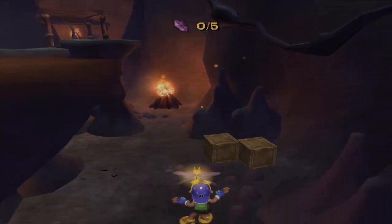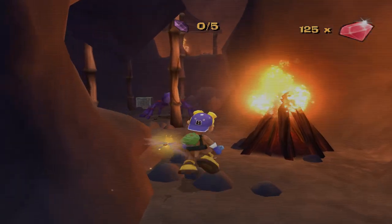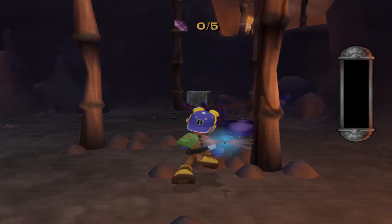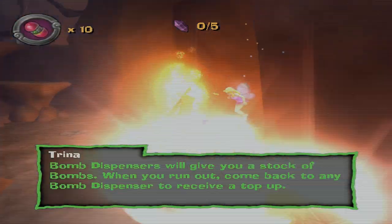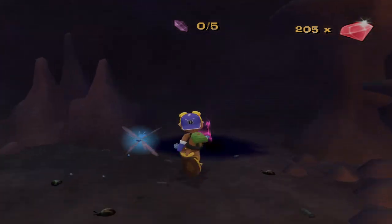We've got some mad platforming, which is cool. I don't remember if this one's that difficult or not. What kind of spider has magical powers that allow it to arch around the corner like that? Come on. What kind of BS is that? Blitz's ground pound seems a little more reliable than Spyro's.